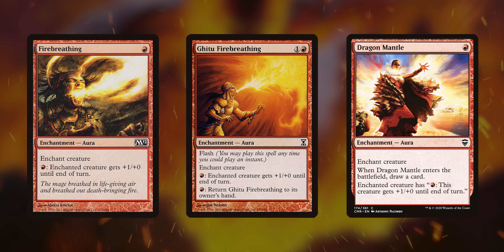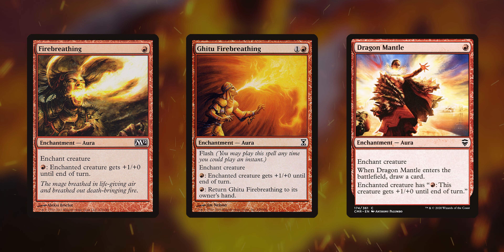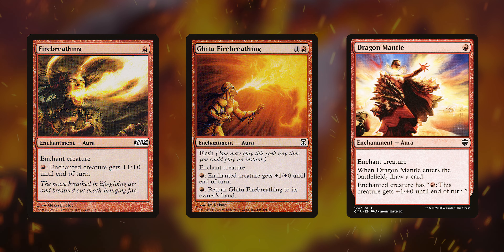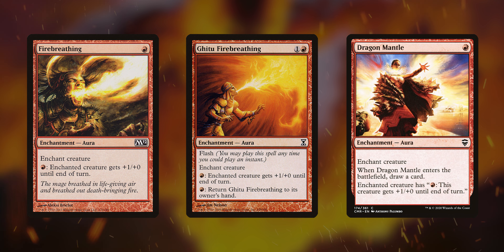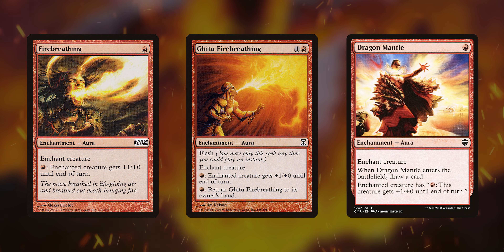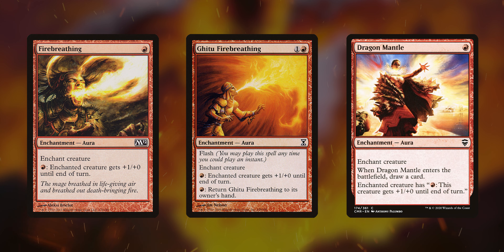Next, we have three cards, because they're all basically the same: Fire Breathing, Gust of Fire Breathing, and Dragon Mantle. All of them enchant creatures, and all of them give the creature fire breathing essentially from the card Fire Breathing. You can pay a red mana and the enchanted creature gets plus one, plus zero until end of turn, and you can pay that as much as you want, or as much as you have, to make it super big.